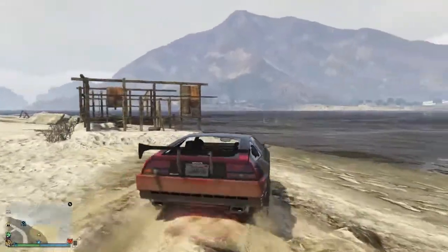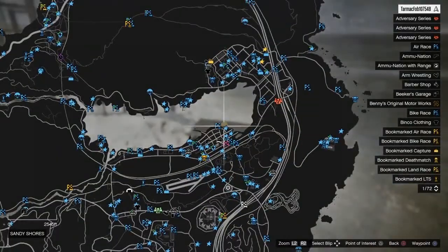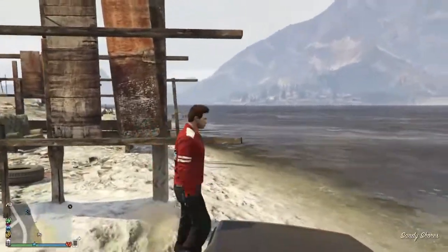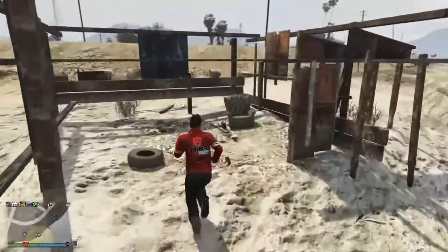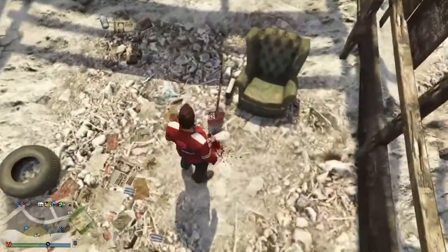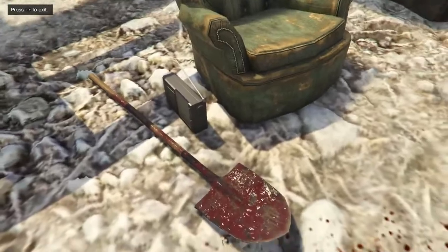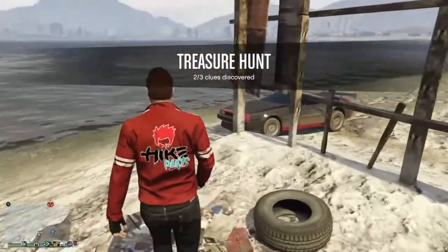When you get to your second location — for me I went to the one in Sandy Shores — it will be right here, the location. You want to walk up to this chair and you are going to investigate the bloody shovel. Oh, that looks like a disgusting shovel. When you back out, it will say two out of three clues found.